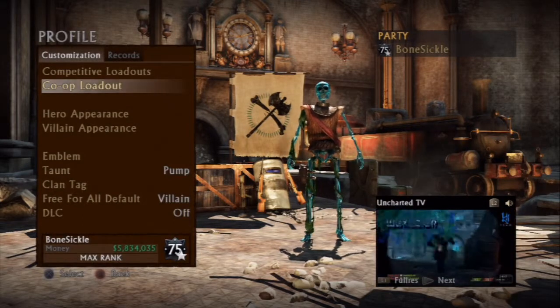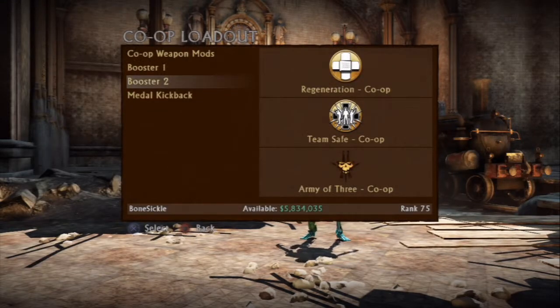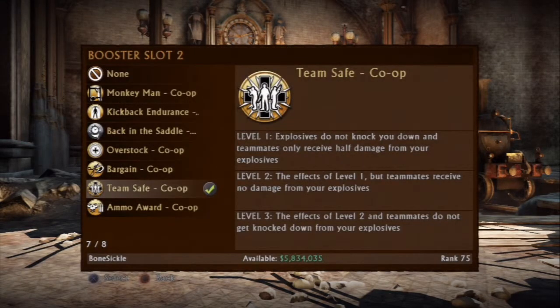What's happening, this is Bone Sickle. This is my quick little video about how to quickly max out one of my favorite boosters - Team Safe. With this method you can go from zero to having it fully at level 3 in like 15 minutes.